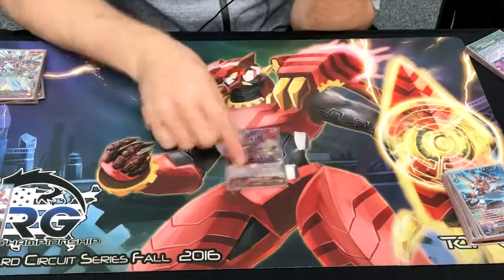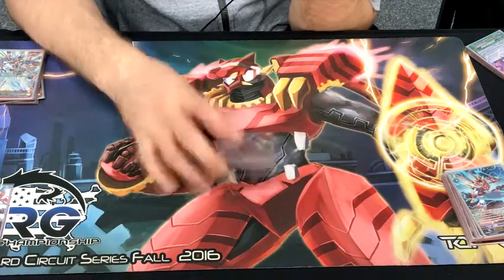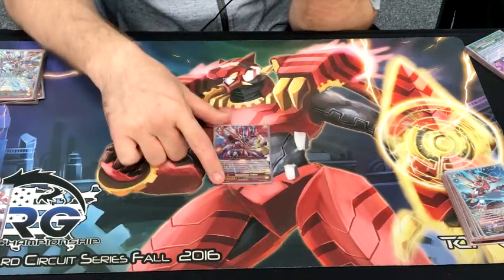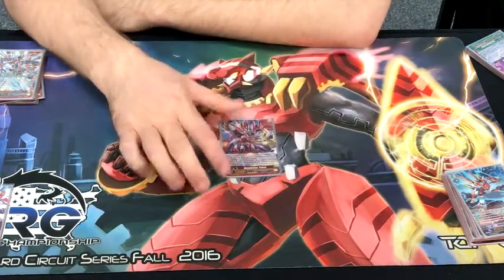A lot of people don't know — when your unit stands by effect due to your card on your turn, you Counter Blast 1, choose a unit that has less power than the unit that you stood, and you retire it. And this is not once per turn either.